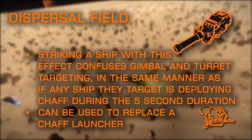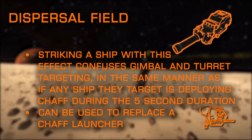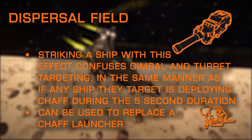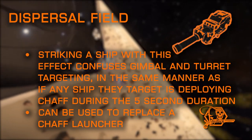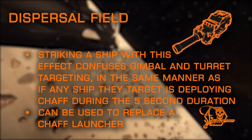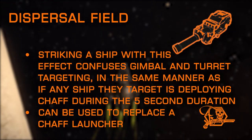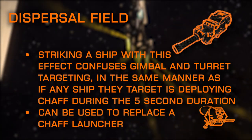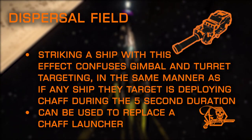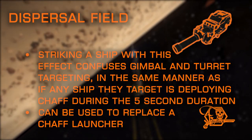Dispersal Field is exclusive to cannons and is a great effect to bring when you're in a wing. Any ship struck by a dispersal field round will have their gimbal and turret targeting disrupted, as if all targetable ships had simultaneously deployed chaff, however for only a 5-second duration. With proper application, this experimental can eliminate the need for a chaff launcher, allowing you to equip other utilities and increasing the defensive properties of your build.